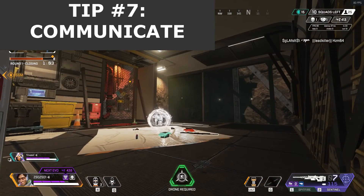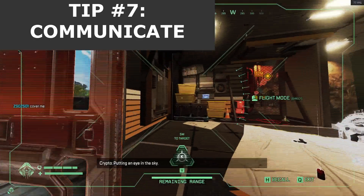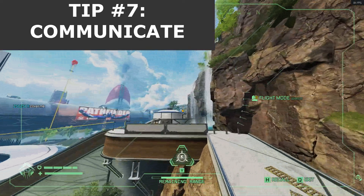Tip number 7 is to communicate with your squad and be nice to them. Your squad are the only people you can trust. Information is another important aspect of the game, so keep your team informed by pinging, especially if you play with Bloodhound or Crypto.